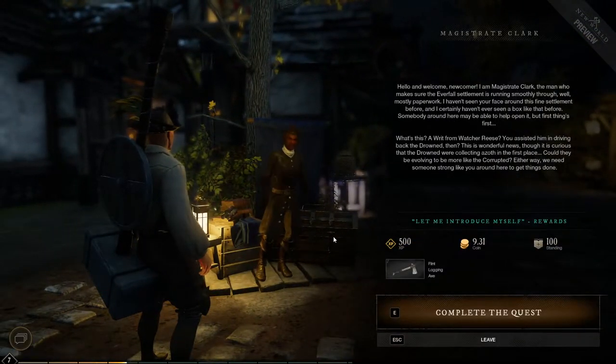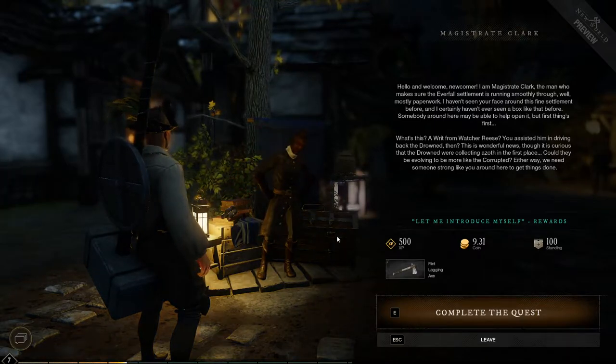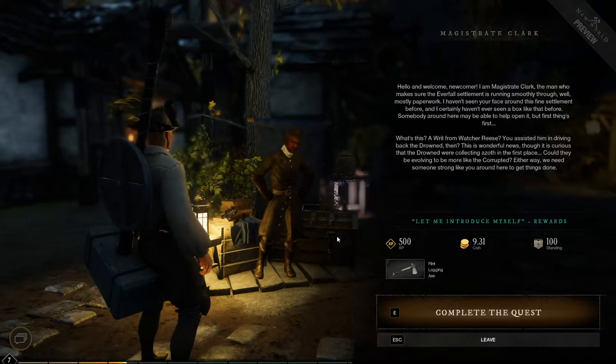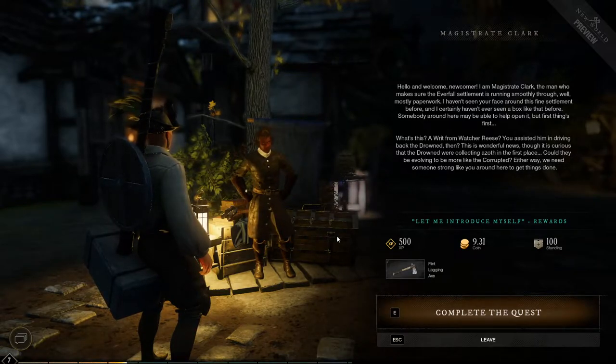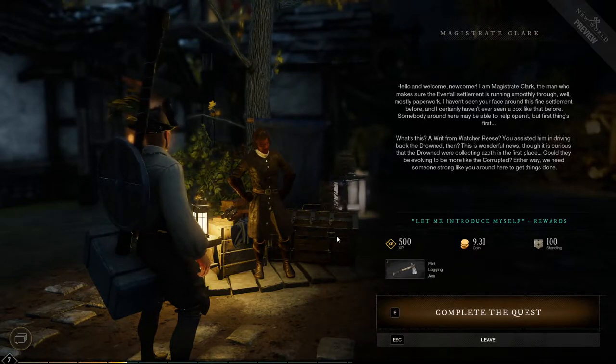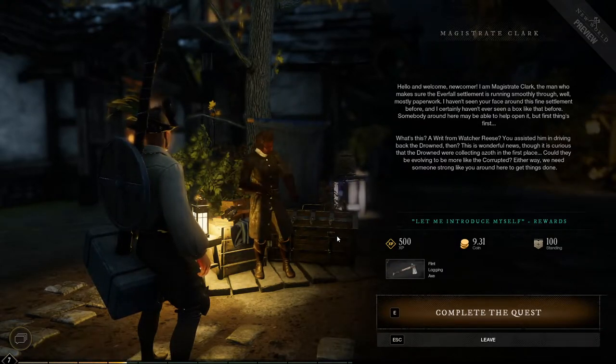Hello and welcome! I'm Magister Clark, the man who makes sure everyone in the Everfall settlement is running smoothly — well, mostly paperwork. I haven't seen your face around this fine settlement before, and I certainly haven't ever seen a box like that. Why is everyone staring at my box, man? Somebody around here may be able to help you open it.